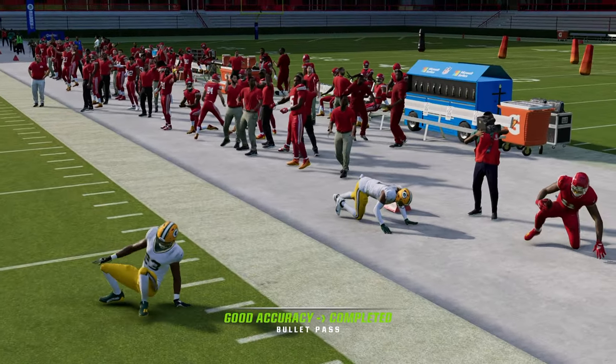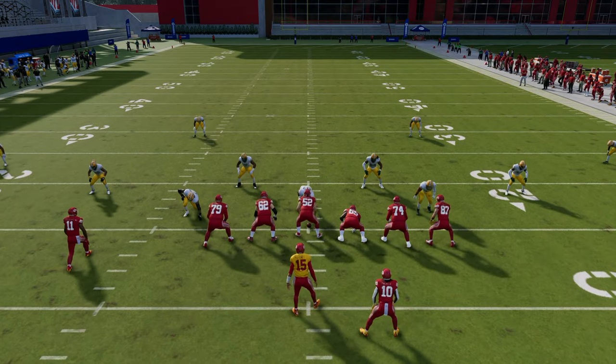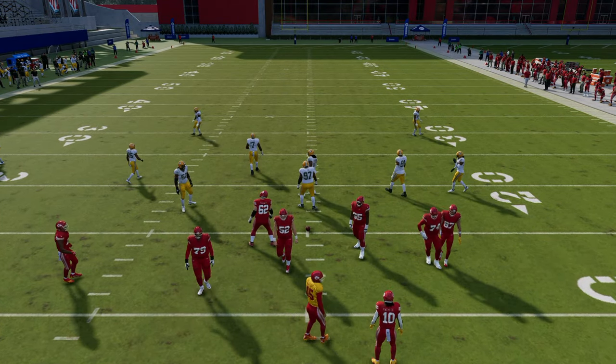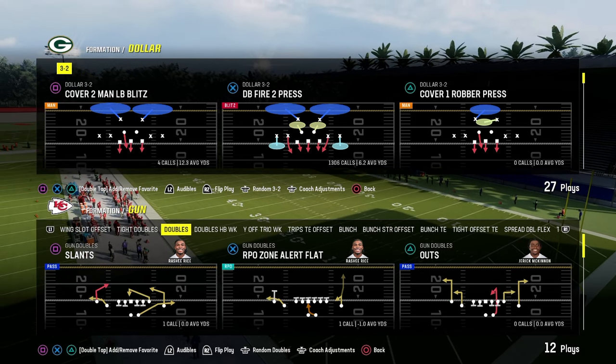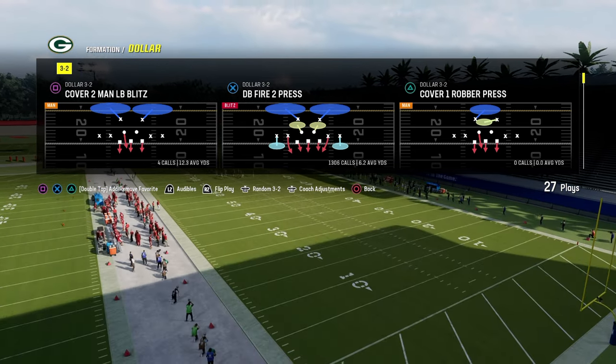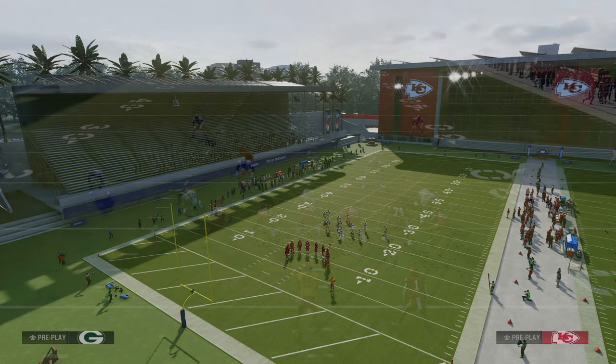That's the shallow cross and slant post concept from a couple of meta formations. Now I want to show how this applies to a random formation — Gun Doubles — to explain how you can literally do this from anything.